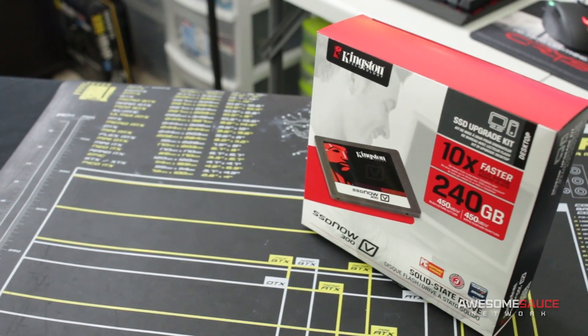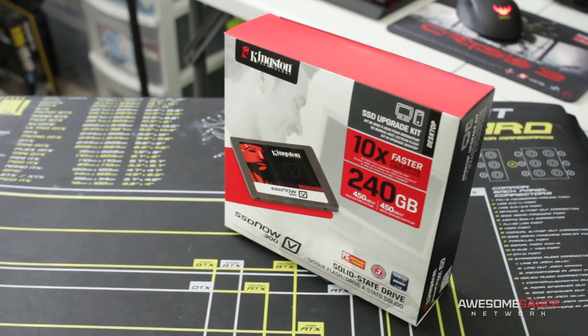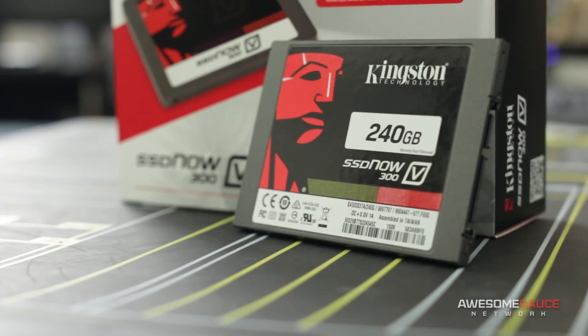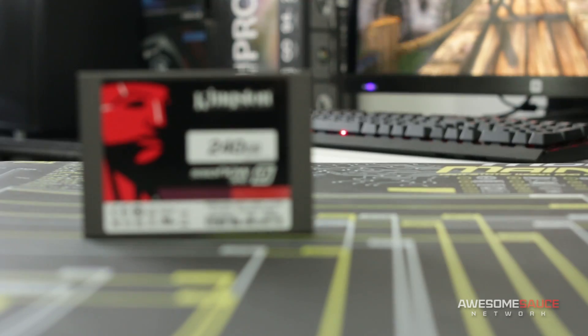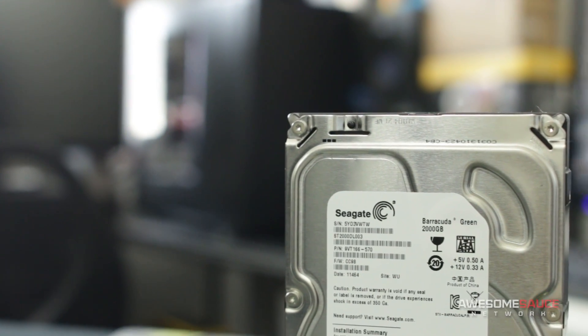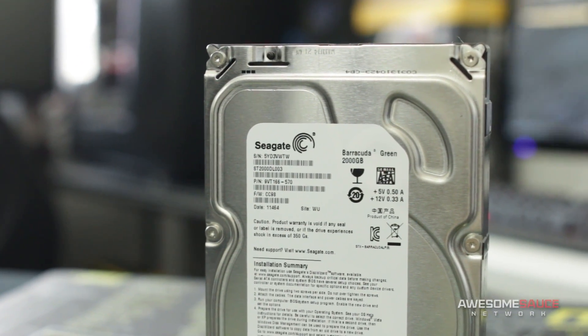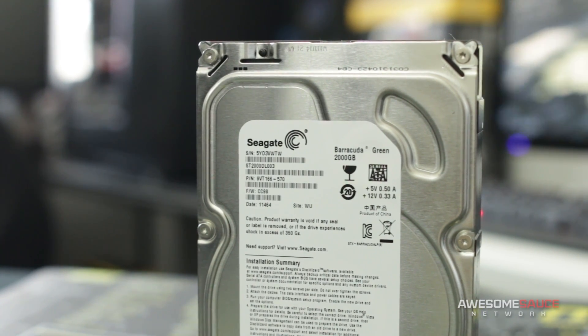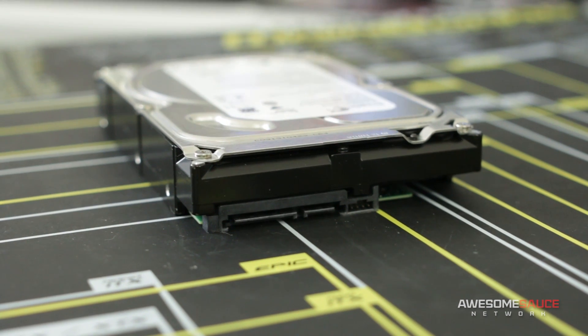Our operating system will live on this 240GB SSD Now V300 from Kingston. Tossing an SSD in the mix gives us all-around faster performance when launching games and booting into the OS, though it's honestly more of a luxury item when building a console killer on a budget. To shave costs down, I'd recommend sticking with a single reliable hard drive like this Seagate Barracuda. I'm using this 2TB model that I pulled from an old external hard drive enclosure, but you can certainly find cheaper drives than the Barracuda.